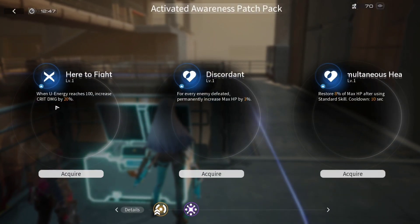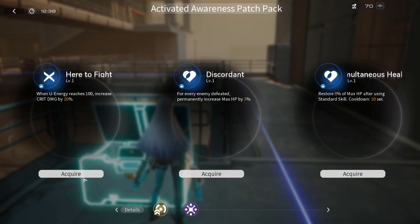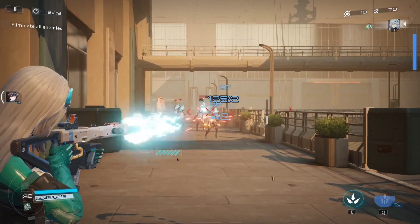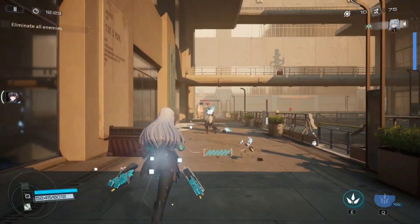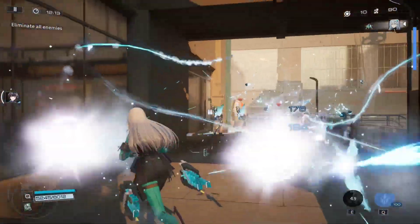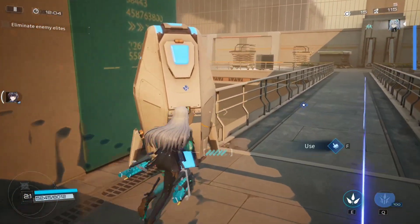The different stages switch periodically so you're not always doing the same one. I've got options like increased crit damage, increased max HP, or restoring 8% max HP when using a standard skill. I'm going to go with the crit damage because I'm trying to pop off. Imagine getting friends together and being coordinated — you've got a sniper, a shotgun, an SMG — and you focus on different elements, making sure you're taking down each enemy with the right element while everybody's covered.